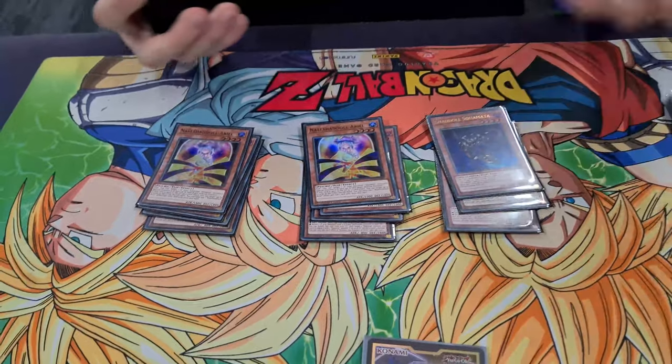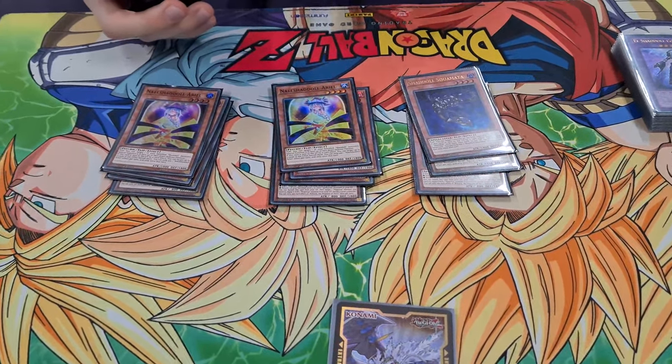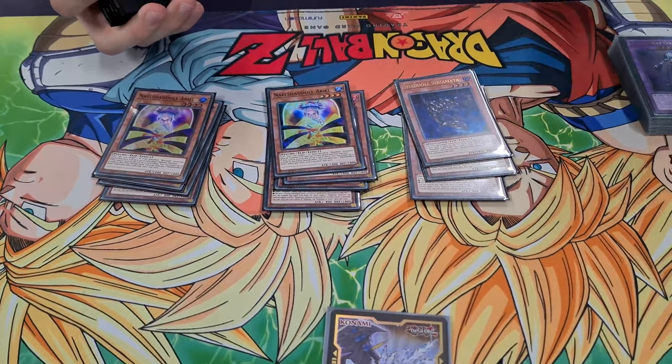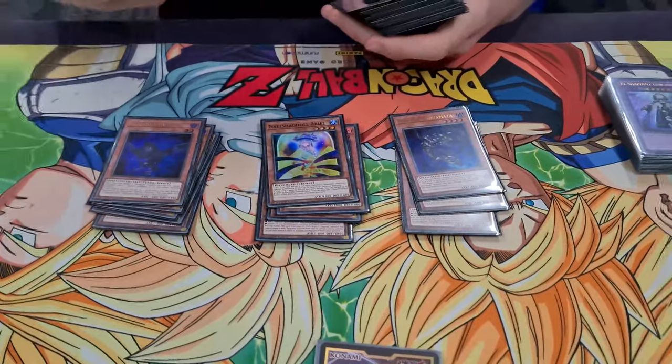Ariel banishes 3 — also broken, it's insanely good. It's insanely good against Drytron. It's insanely good against most decks right now. It's low-key the best Shaddoll. Play one Falco, great game.